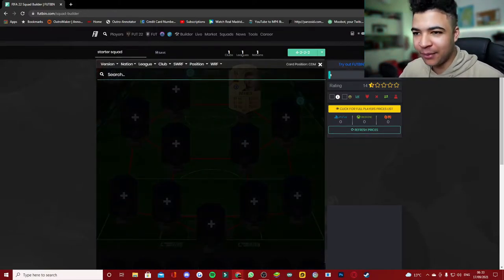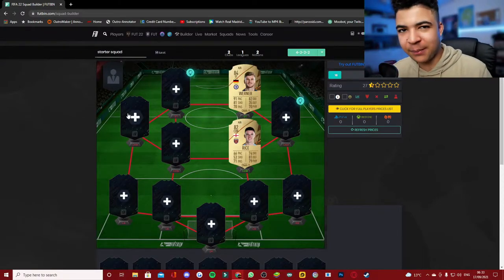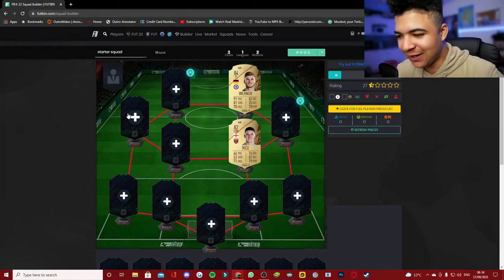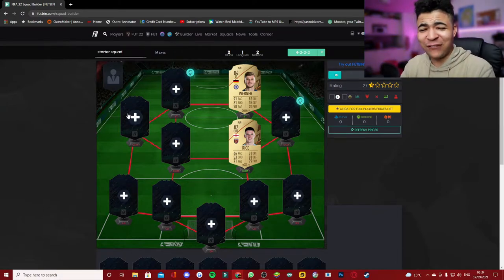Then at CDM or center mid, we're going to put in Declan Rice, because his card looks insane. The pace can be a bit higher, but if you put a shadow on that card it'll bump up to around 74–75 pace, and that card will be decent, especially with the defending on it.